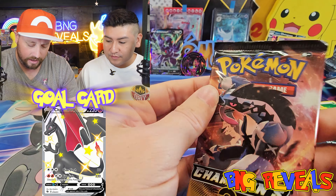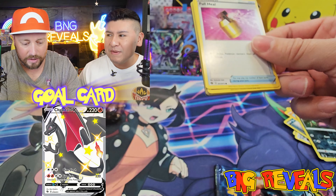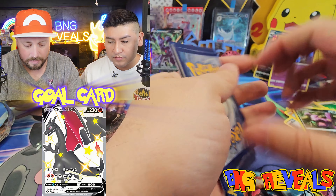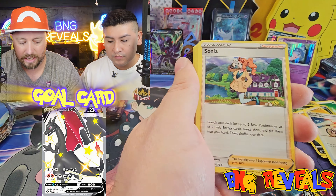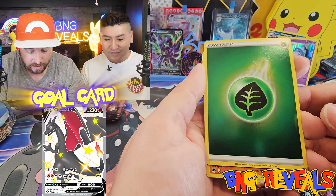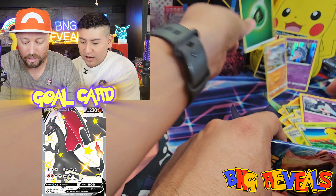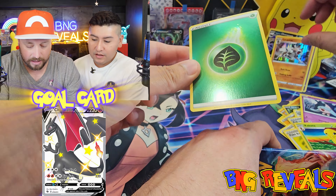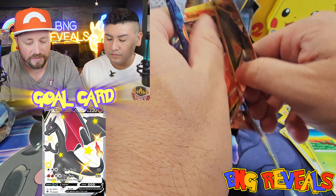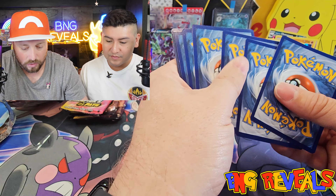Are you guaranteed a holo in each Champion's Path pack? I don't know, we're gonna test it out. It was a special set, so far every single pack has had a holo. So I think you were guaranteed a holo. Let's check - oh yeah! So that's a holo energy card. It's a shiny metallic color - the last time we saw something like that was Chrome Zenith, and Pokémon 151 had swirl energies as well.